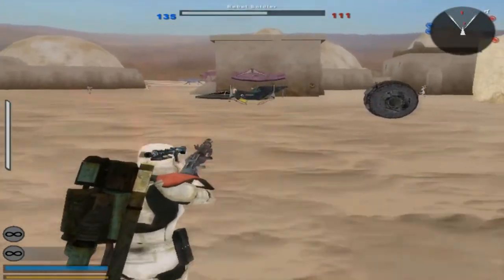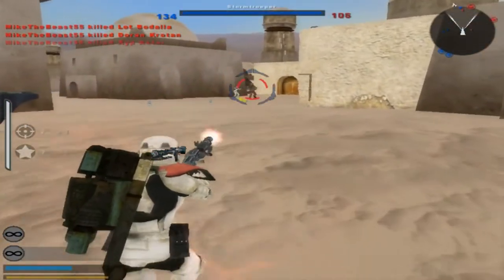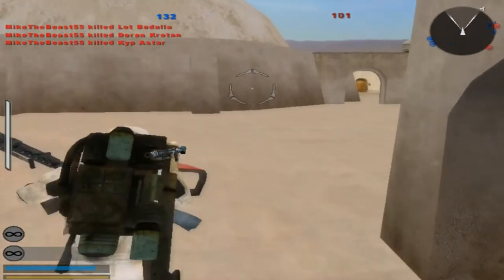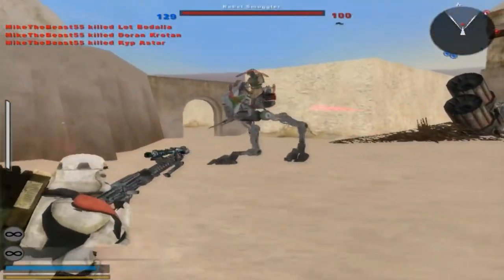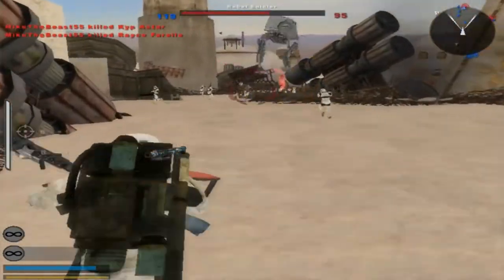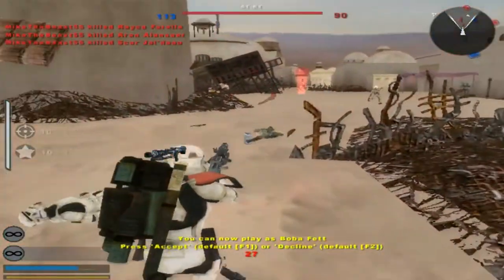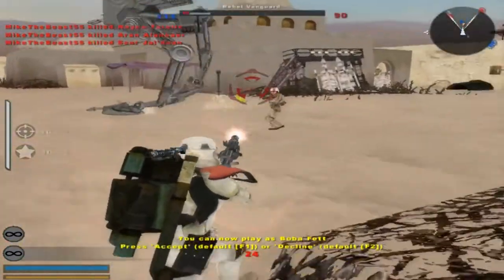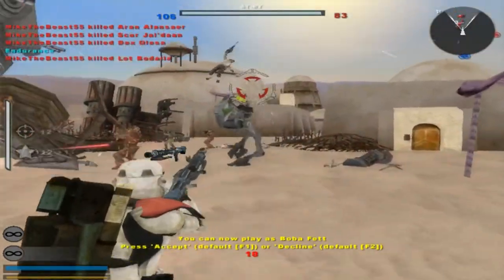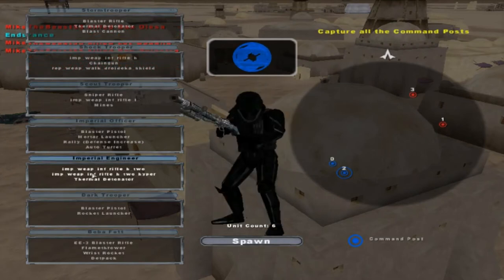Looks like we got some rebels over here. Killed the one that was shooting at me with one of those things. Oh, you're dead — nice try though. Oh, I can play as Boba Fett, that's cool. It's like the Battlefront 3 one. We're not going to play as him — no thanks.